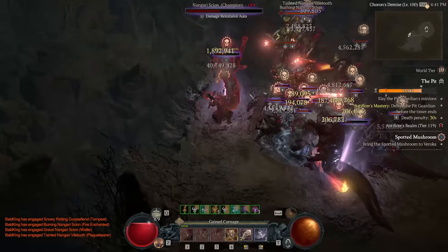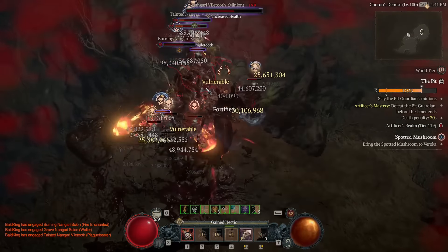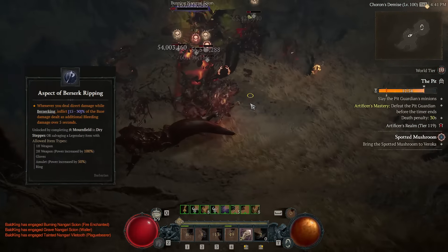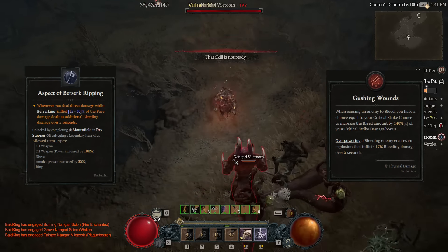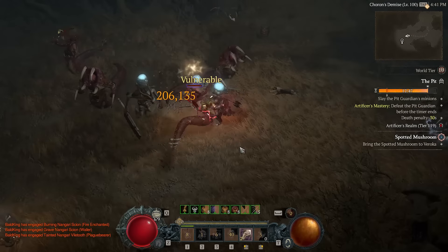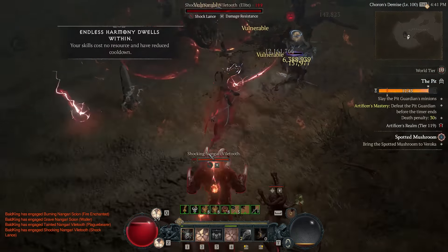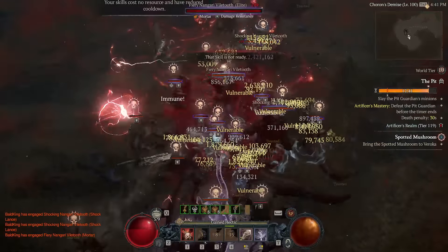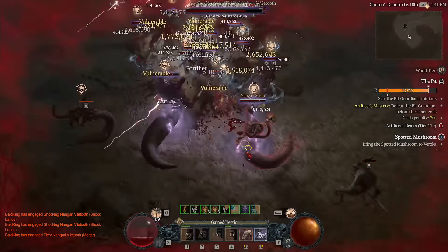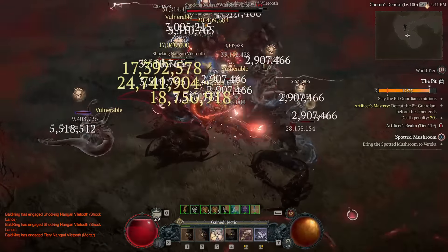This is a bleed build utilizing the Berserk Ripping Aspect along with the Gushing Wounds key passive. The build is not entirely built around bleeding — that would require a bunch of ubers — so instead we're making it a bleed hybrid. Despite not being a full bleed build, it generates bleed ticks in the hundreds of millions.